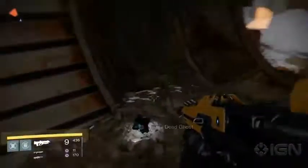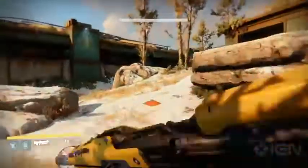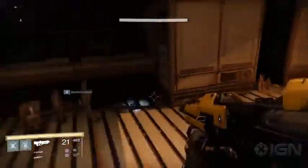Next you can find two ghosts in the Divide, where the Devil Walker public event occurs. One is up on top of the billboard scaffolding where you came out of the breach. The other is in a large cylindrical tube near the exit to the rocket yard area. In the Steps you can pick up a ghost in the shed near the Crash Guardian ship and grab another on your way towards the Moth Yards — it's down in the middle of that deep trench near the rear wall.